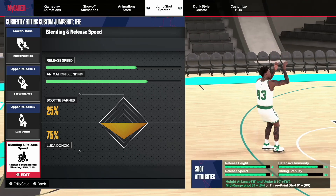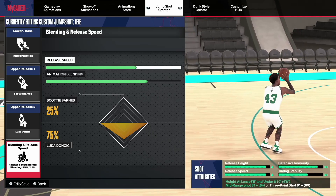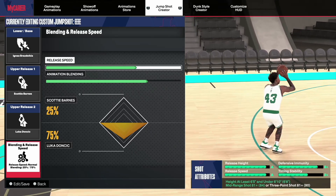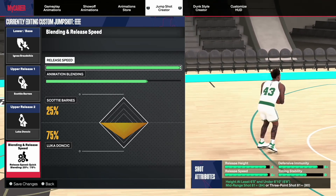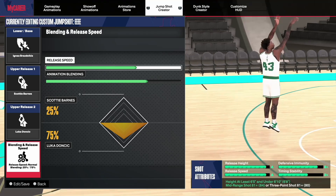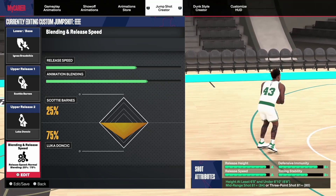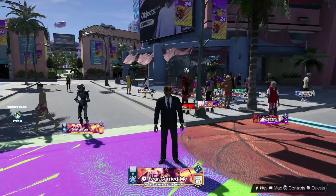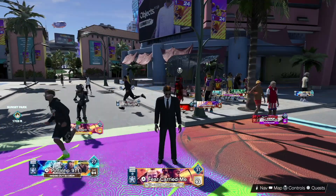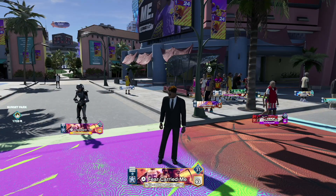After the patch, the shooting animation is very inconsistent, so I had to reduce my release speed by one. I used to have full speed — you get a plus — but I had to reduce it. I also switch between jump and set shot. I've been using set shot a lot on my taller builds, but on the 6'8" the shooting is completely fine. It's really only when I go to the taller builds that the issue starts to come into play.